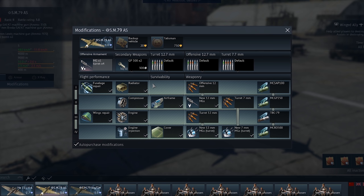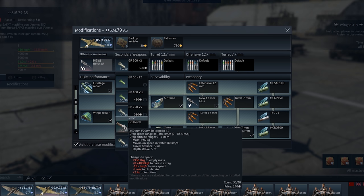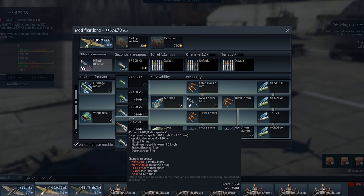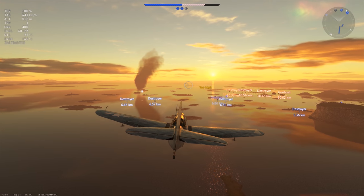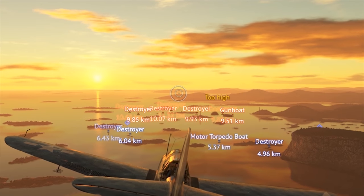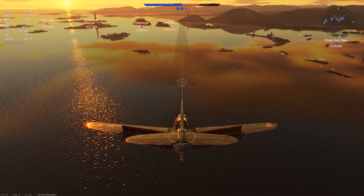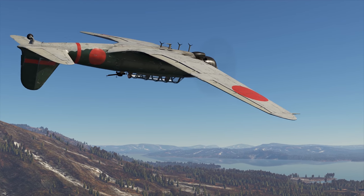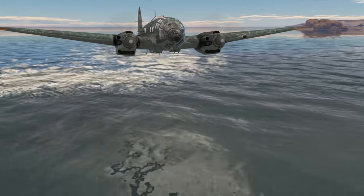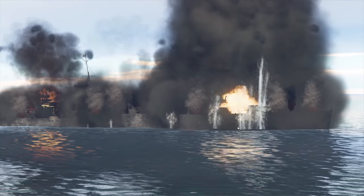Piece of advice number one: know your torpedoes, especially the ones you're going to use. Every model has its own constraints for launching with respect to your altitude and velocity. If you're playing arcade, there are on-screen hints when you're flying too fast or too high, plus a special bombing line. In RB or SB, though, you have to manage on your own. Learn the stats of your torpedoes and you'll be rewarded with glorious one-hit eliminations of many ships.